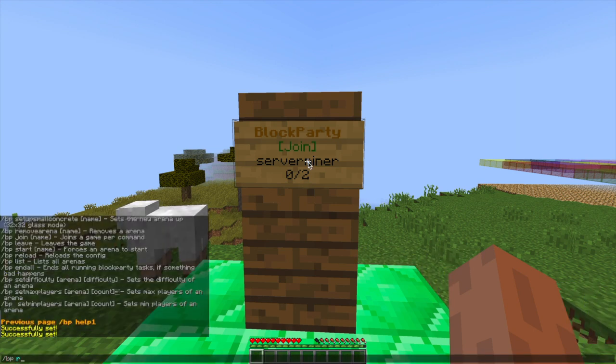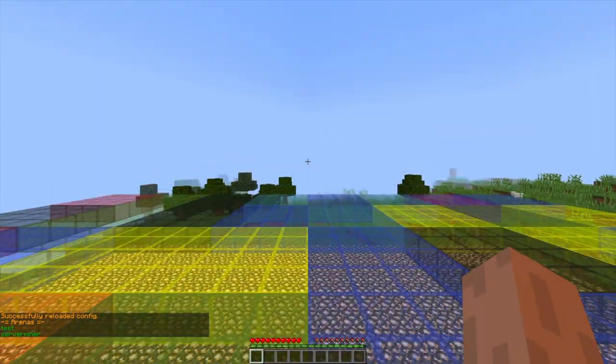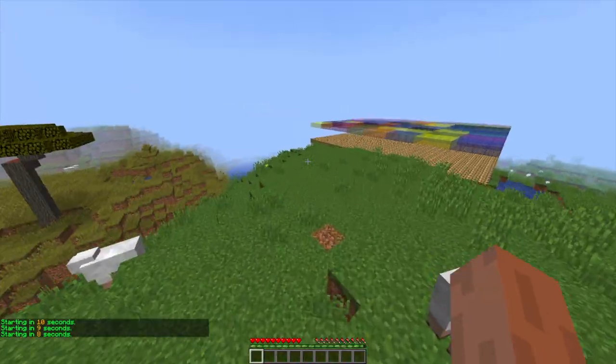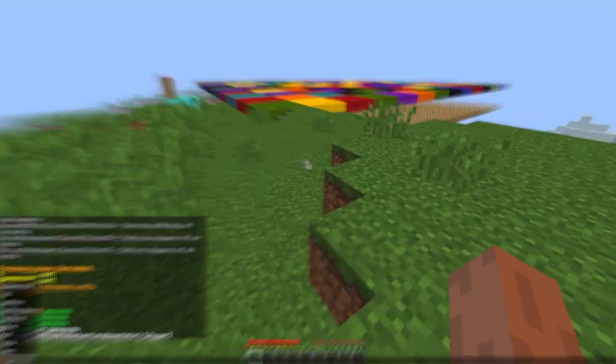There are a few more commands, such as BP reload if you change the config, the list to see all of the arenas, and BP end all if you're having issues with the plugin. It's worked fantastically — all I did was download it and plug it into my server. So that is how you set it up.